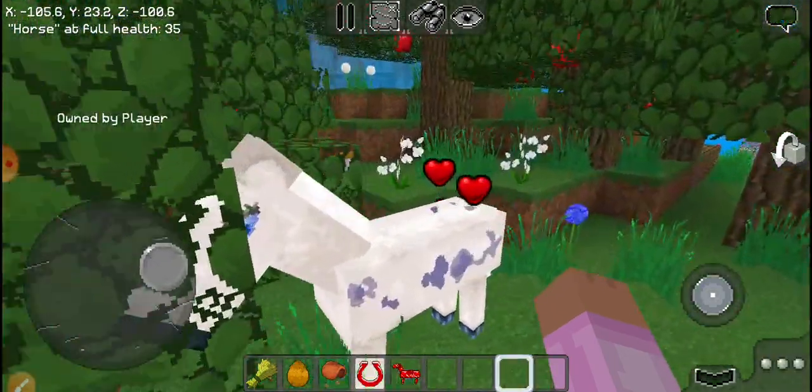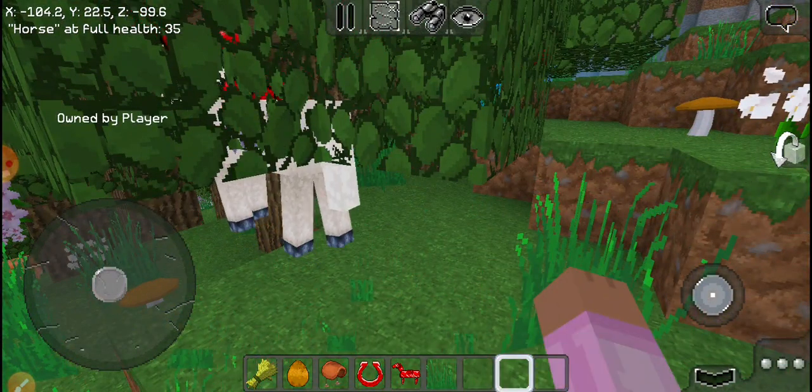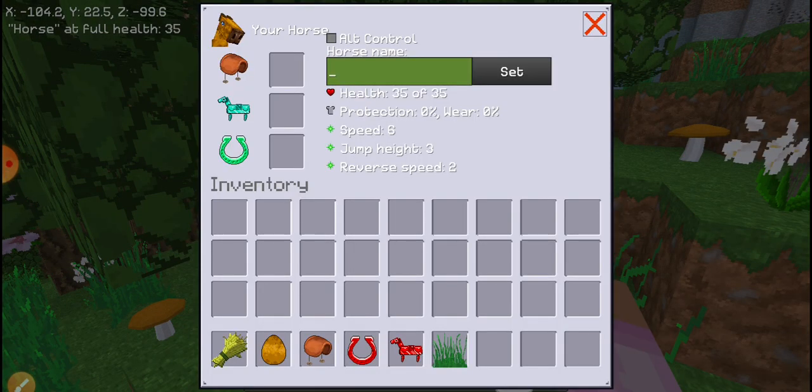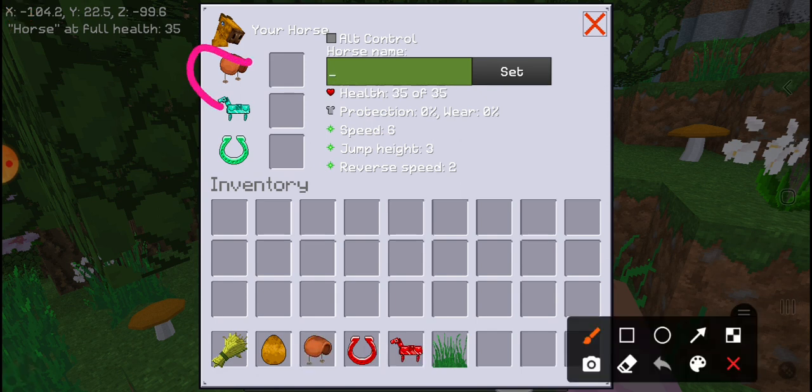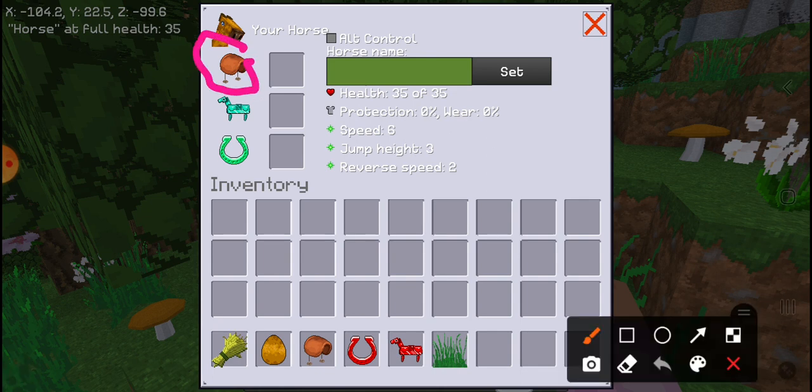You need to crouch and click him like this. Here, as you can see, this place is for the saddle. You need to fit the saddle over there.